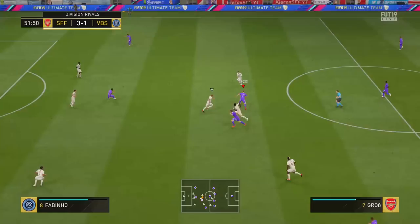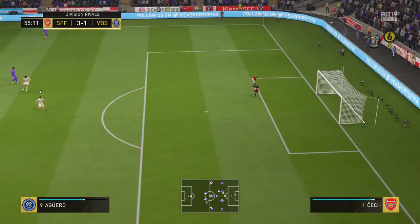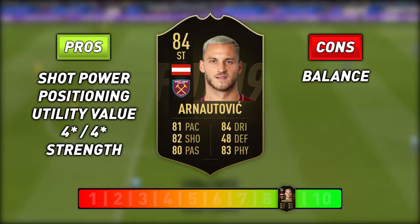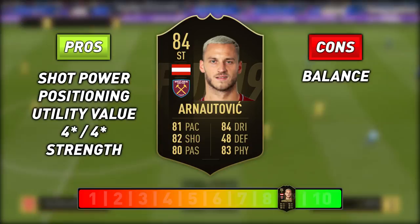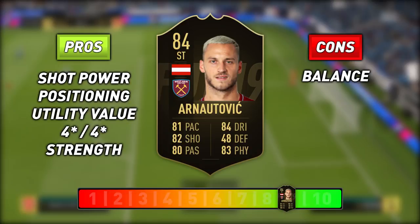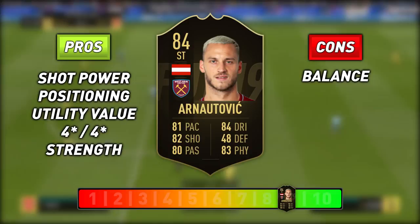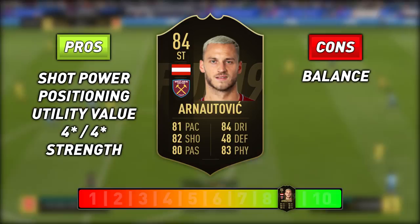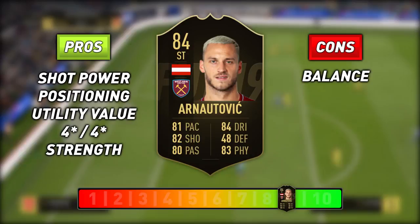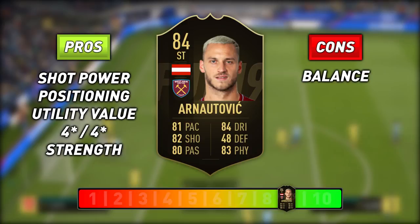So let's get into the summary. What's good about inform Arnautovic? His positioning is great and he makes for an ideal target man. He's got good enough passing to be a creator, and his shot power is lethal. The negatives: his heading isn't as good as you'd expect, and his balance can let him down. Overall, I thought this inform card was solid — a pretty good inform card and definitely worth trying out. However, I do not think it's worth its current price tag, as the non-inform Arnautovic is very good. After using the non-inform a lot and trying out the inform, I don't think the inform is worth around 100K more than the non-inform. He's good, but he's not miles better, and that does not represent good value for money.